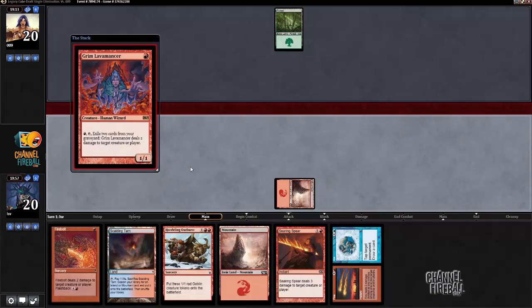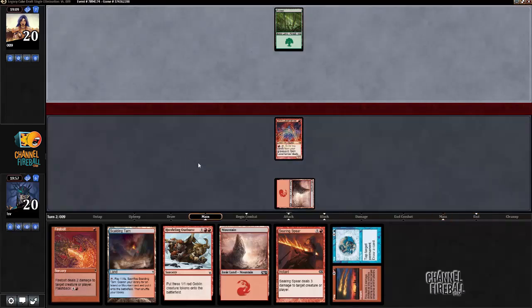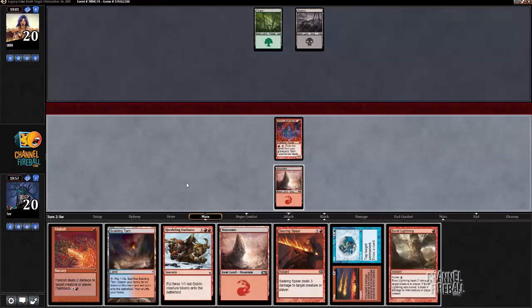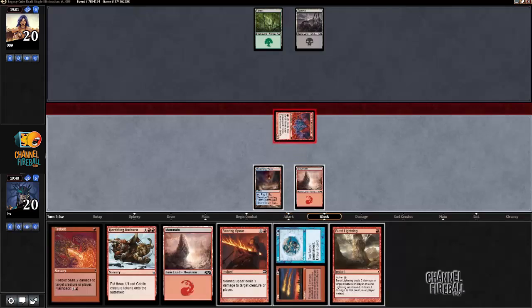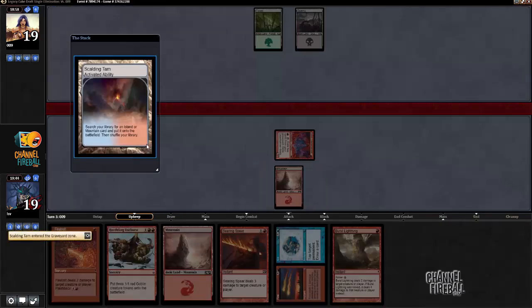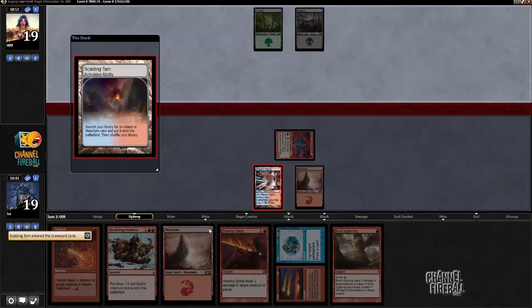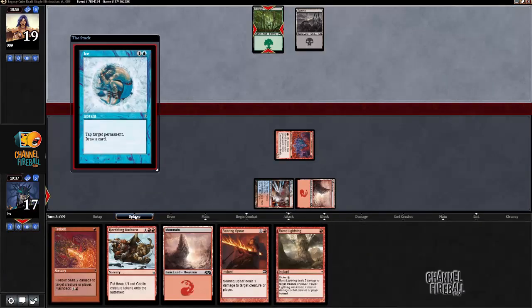I even have the Fire//Ice to cast off Steam Vents here, though still a slightly better chance that I just cast Fire. Let's see what my opponent is up to — nada. I think I will cast Ice here. I'm gonna Ice my opponent's Forest on their upkeep so they can't cast something like Kitchen Finks. Seems like a pretty good deal. And I don't need another 2-damage burn spell — this cycles, so I like it.